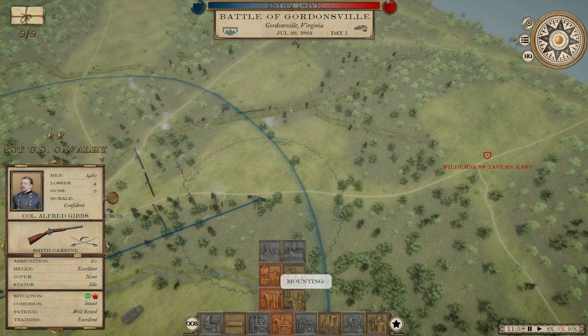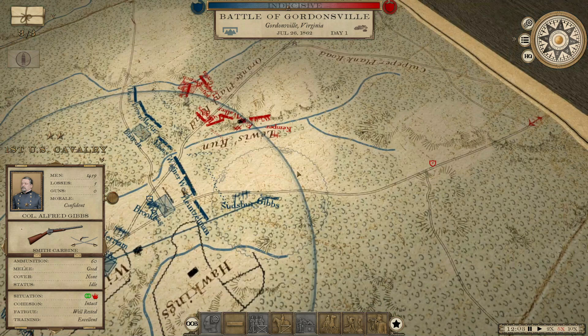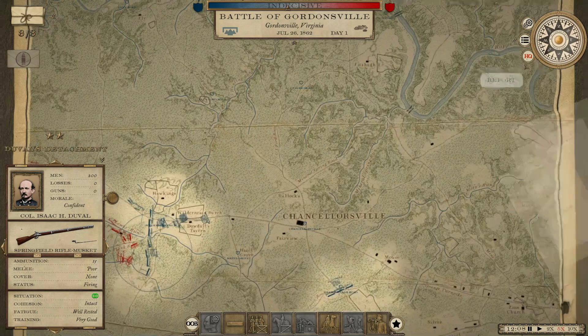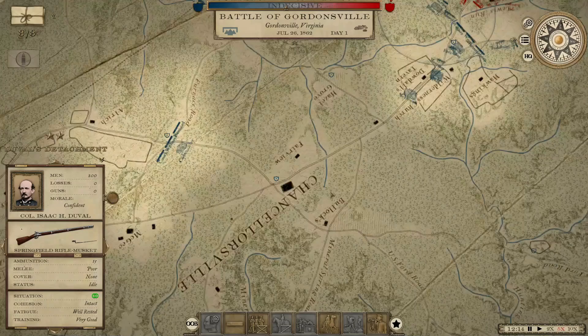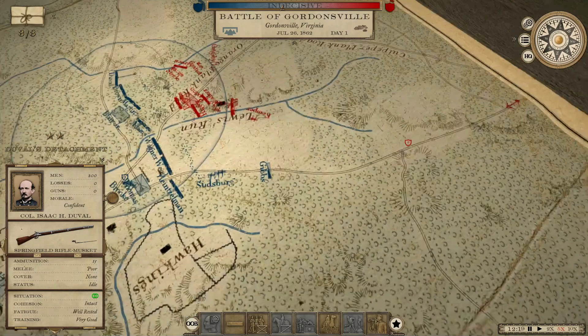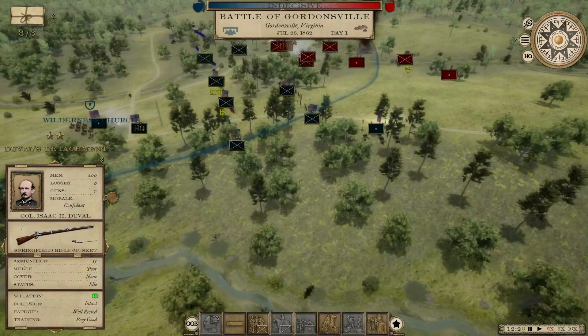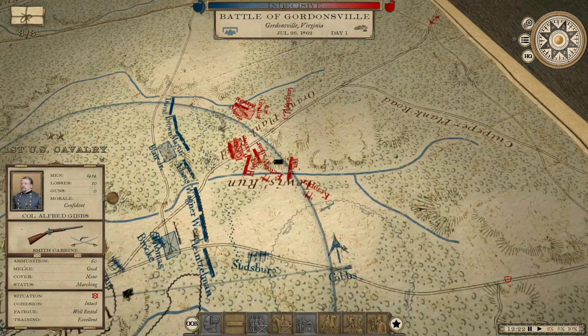We're going to mount this cavalry. He's got a brigade right there. I'm thinking I'm going to try to come up and drive off these guns. How do the numbers look so far? Actually pretty good in terms of casualties. He's moving these guns forward — we're going to come up and hit them with our cavalry.